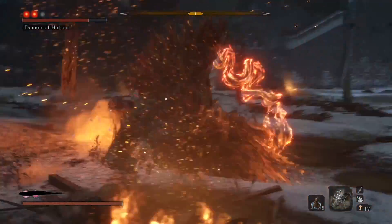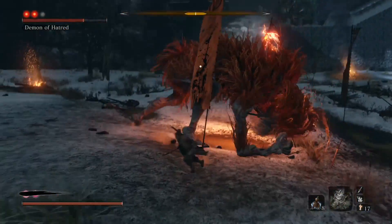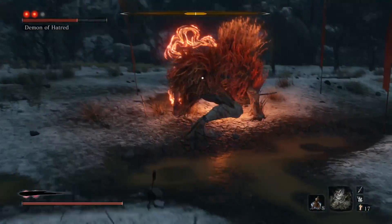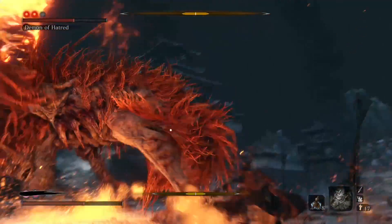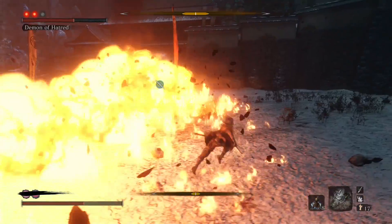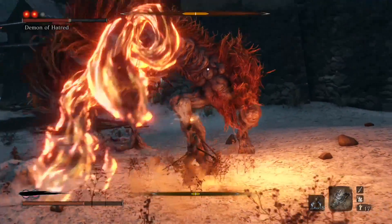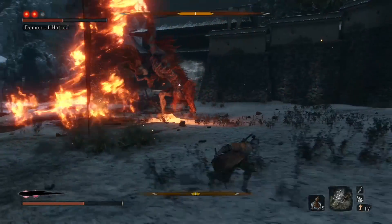This is a war of attrition — we are slowly taking his health down. We're always moving to the right, keeping up in his face, getting in one, two, sometimes three, sometimes even four hits. Especially if we stun him we'll get a lot more in. Moving around to the right, getting a couple hits in, he rears up, we move to the right, move back, go in, get a couple hits — he kind of doesn't know what to do with that. I know that in some cases I'm making this look easy, but this is probably my 50th or 60th time trying to kill him with basic attacks.